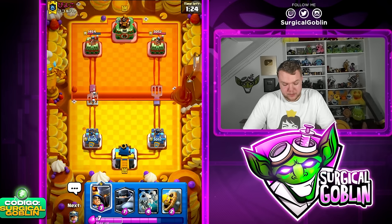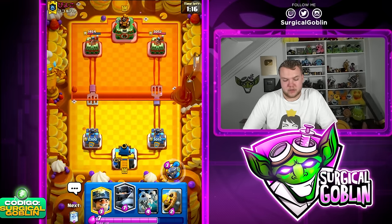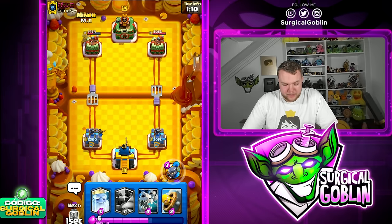He does have a very quick cycle — we need to watch out. But I think this is a pretty good matchup as long as we play it well. Take good advantage of our Little Prince, and the Skeleton Dragons should be quite annoying for him because he has Earthquake plus Log. I don't think he's shown the Earthquake yet, but any Hawk Rider deck basically runs it.